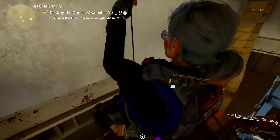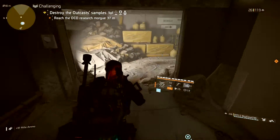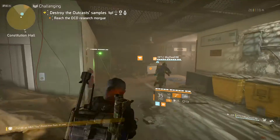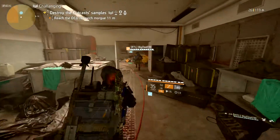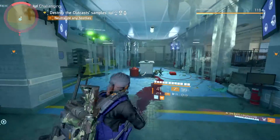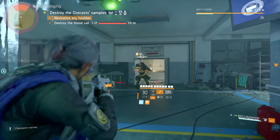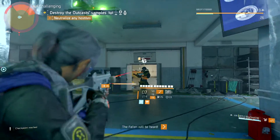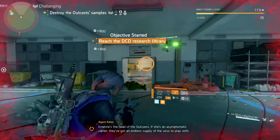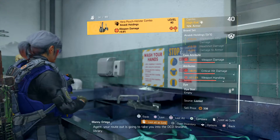Really weird. Emily's the head of the outcasts. If she's an asymptomatic carrier, they've got an endless supply of the virus to play with. Agent, your rootout is going to take you into the DCD library.